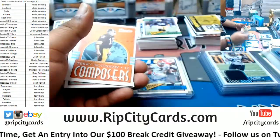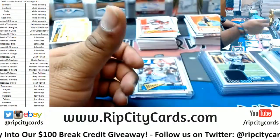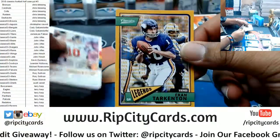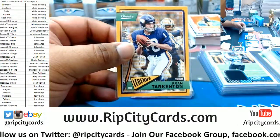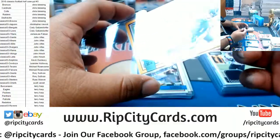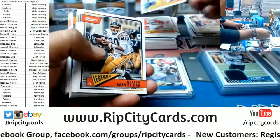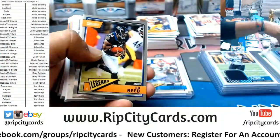A Saints sticker — Alvin Kamara. Ian Thomas rookie. Fran Tarkenton, Vikings, to 1099. In approximately 28 minutes it will be midnight Eastern time. Josh Allen rookie.